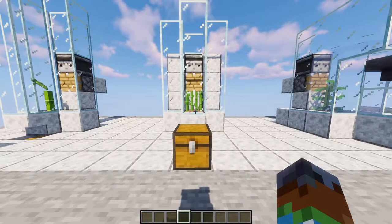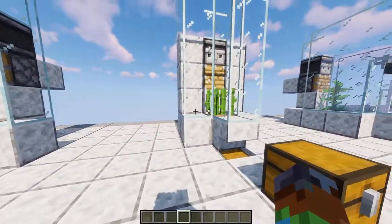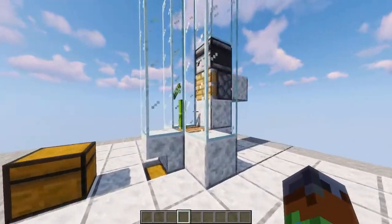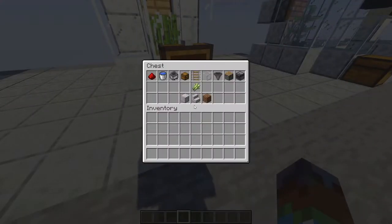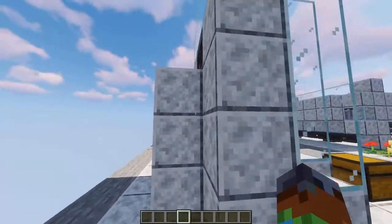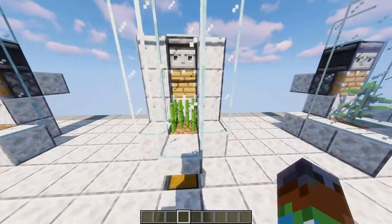For farm number two, we've got pretty much the exact same thing, but it's for sugarcane. This one works a lot better because the sugarcane block isn't actually a solid block, so the items can just fall right through and go right into the chest. It's almost exactly the same as the bamboo farm, except you're going to need a piece of water and of course your sugarcane. It differs by having water right behind this block, and then obviously you have the observer, the redstone, and the piston.